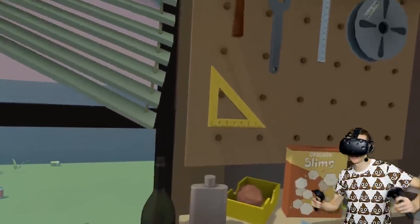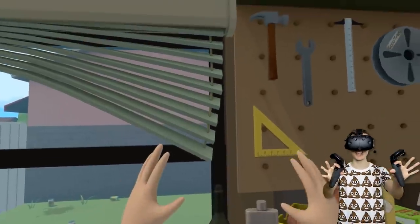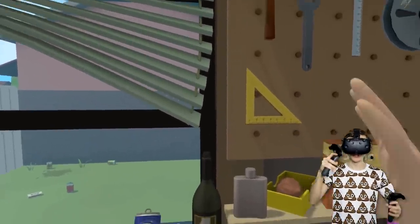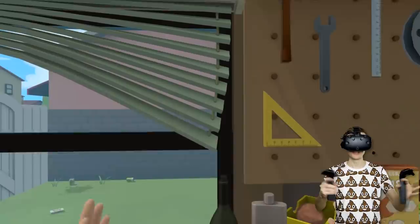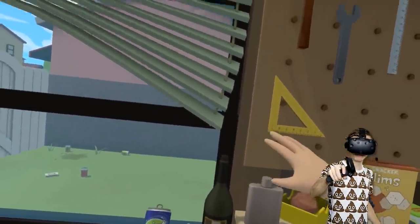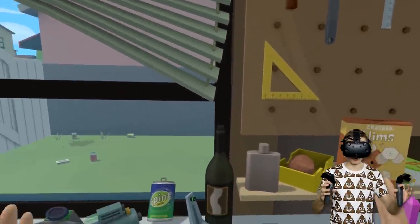What's up guys and welcome back to Rick and Morty VR! Today we are going to create a new secret item — that's right, you guys have left a lot of comments and some of you told me that we can make a black hole gun!